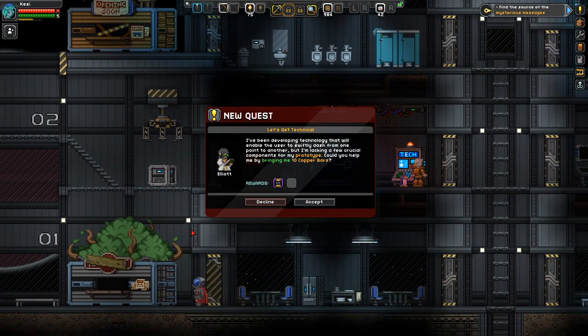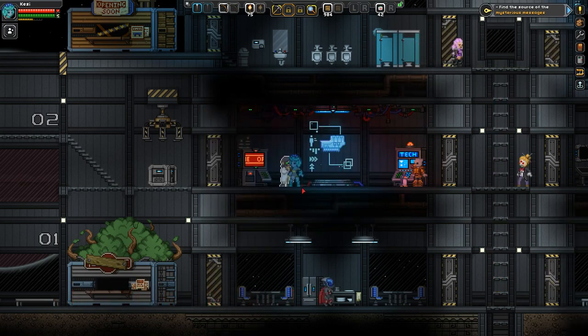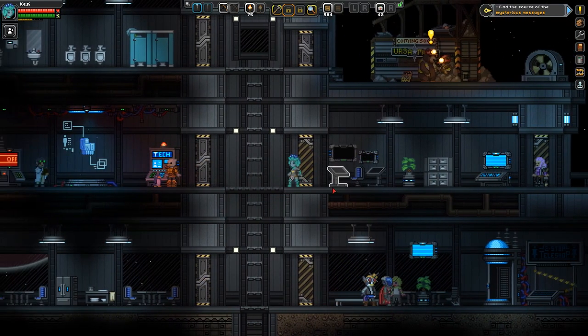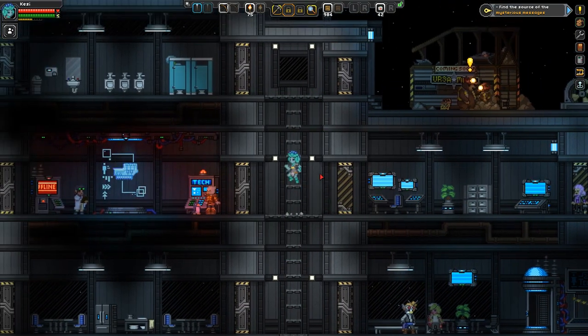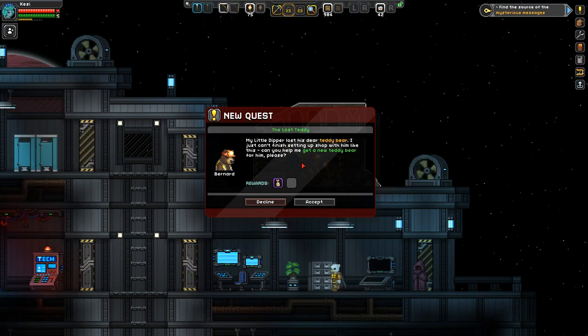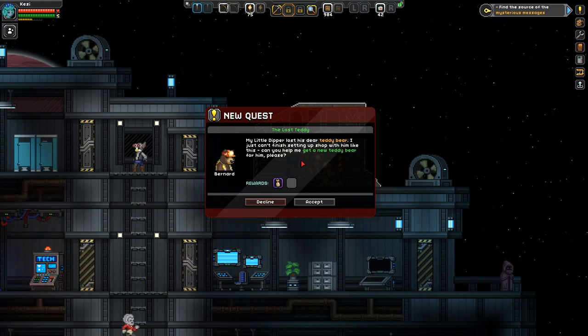'Let's get technical. I have been developing technology that will enable the user to swiftly dash from one point to another, but I am lacking a few crucial components for my prototype. Could you help by bringing me 10 copper bars?' Sure, at some point I can, my friend. I love the penguin. Need a bounty hunter? I could use the pixels. I've never been here - so this is very exciting for me. I've never actually gathered all of the fragments. Somebody's up here - 'my little dipper lost his teddy bear, can you get me a new one for him?'